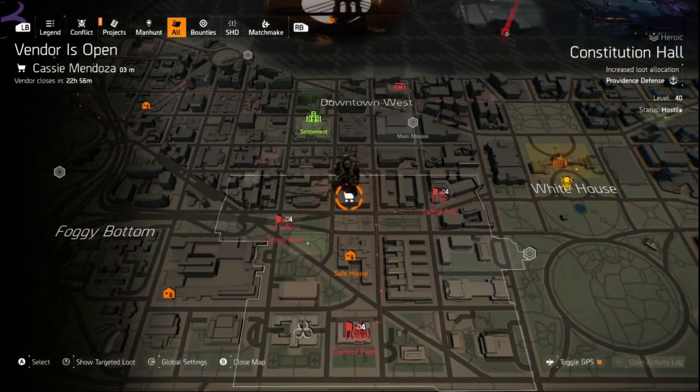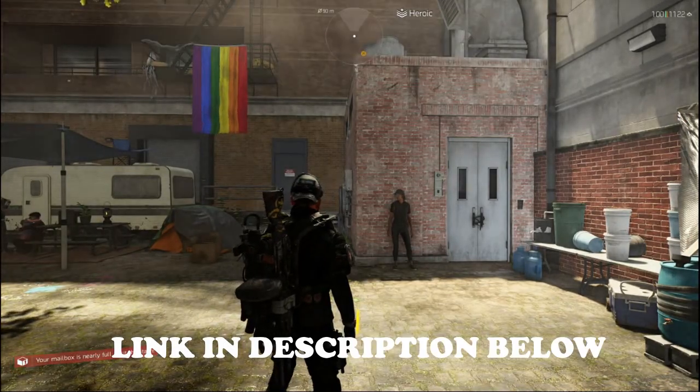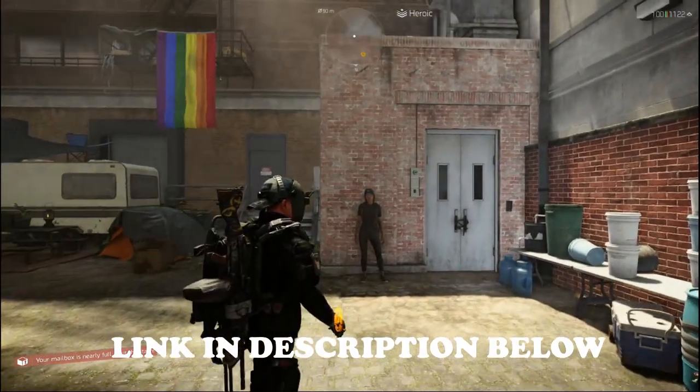If you see anything in the reset that you fancy, track down the snitch to unlock her location on your map. And if you don't know where to find the snitch, check the link in the description for my best snitch location video.